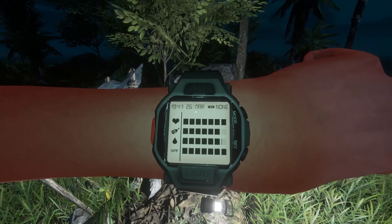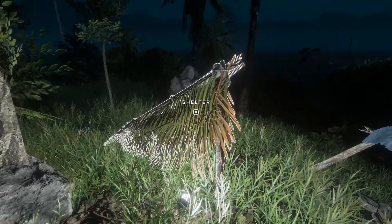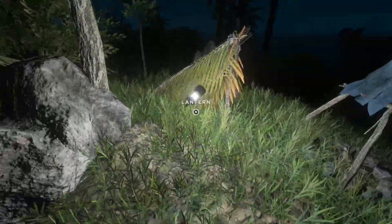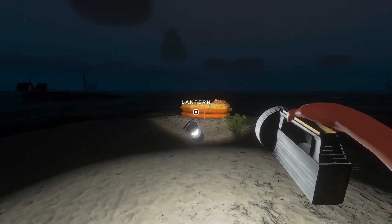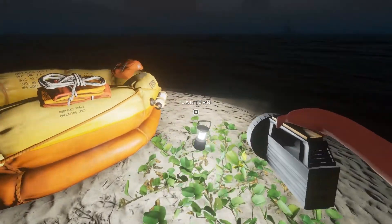The other thing about having a lantern as well as a torch is if you want to do stuff at night, you can actually see yourself doing things. We'll pick up the fibrous leaves. We'll put the fibrous leaves in the stills to top them up. It's half seven at night. Food and water is okay. We've recovered the tiny little amount of damage we took opening the door to the hangar on the aircraft carrier. Why is there a hangar on the aircraft carrier? I don't know. We're going to save and we're going to sleep.